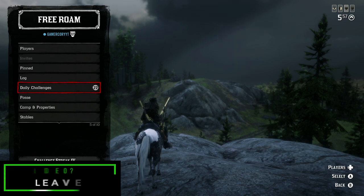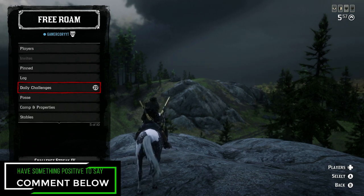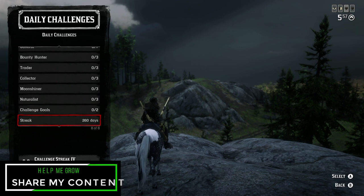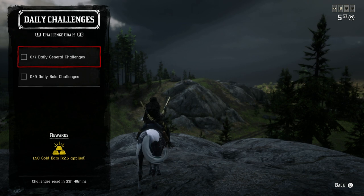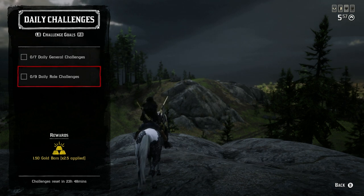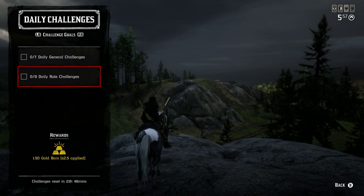You can earn up to 11 gold bars every single day. The main requirement is completing at least one daily challenge for at least 21 days in a row. You should also have all five current roles and be at least rank 10 in each, which gives you access to 15 daily challenges. Complete nine of the daily role challenges to get a bonus of up to one and a half gold bars, and earn up to half a gold bar for every daily challenge once you hit that 21-day streak.